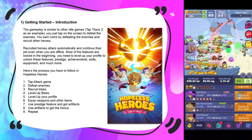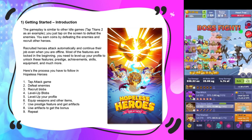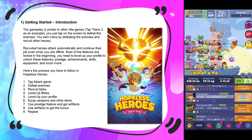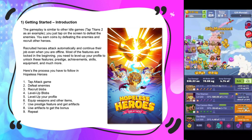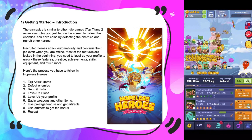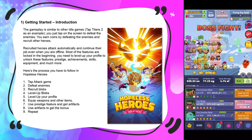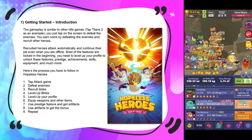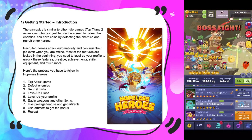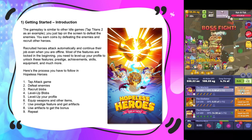You need to prestige, get achievements, skills, equipment, and much more to get stronger. The aim of the game is to reach as high a level as you can — the higher the level, the more goals and stuff you unlock. The process to follow has nine points: attack, defeat enemies to get gold, use gold to recruit blobs, level up those blobs and your profile, get equipment, use prestige, and level up to get new artifacts.